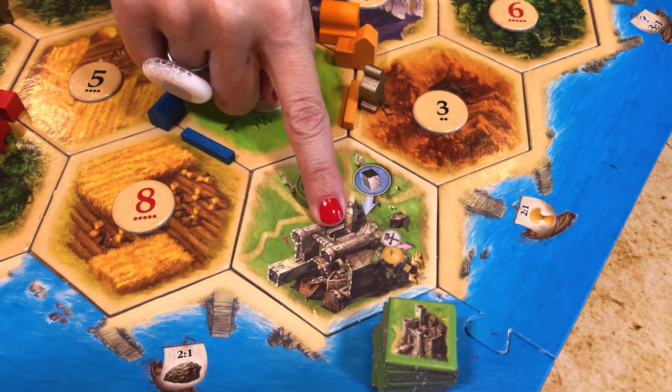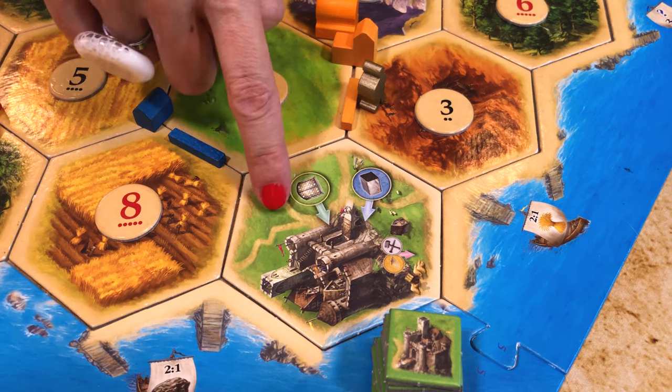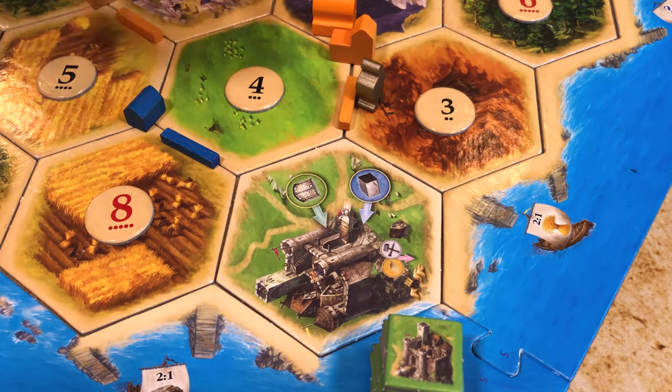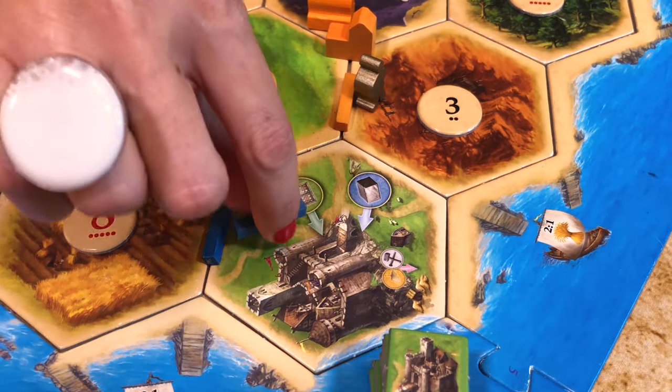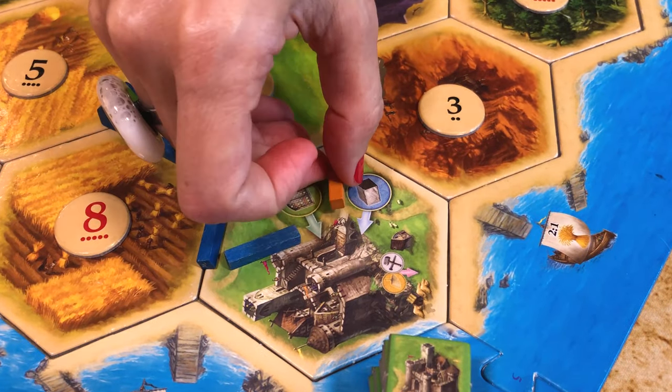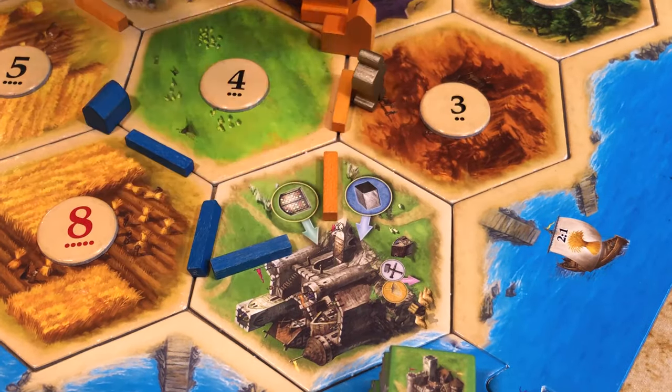Let's look at the trade hexes in more detail before starting the game. Each of them has a central plaza with a building and four paths leading to it. You can build roads on these paths but cannot build roads on the coastline of the trade hexes. You can build settlements adjacent to the trade hex but cannot build settlements on the central plaza.